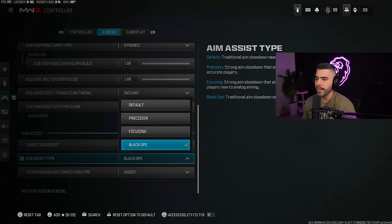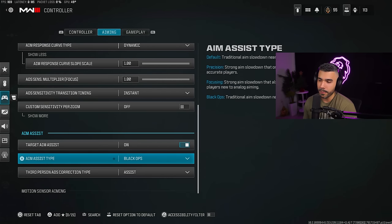This is on one. Instant: off. Target aim assist: on, of course. Aim assist type: Black Ops. Even on MW3 it feels like they weakened aim assist a little, and with Black Ops it makes the aim assist pull a little bit stronger — so I like Black Ops. Default still feels really nice. I'm going to keep messing around with both, but those are the only two you should be using. If you feel like you're getting less aim assist on default, try out Black Ops and see how it feels.